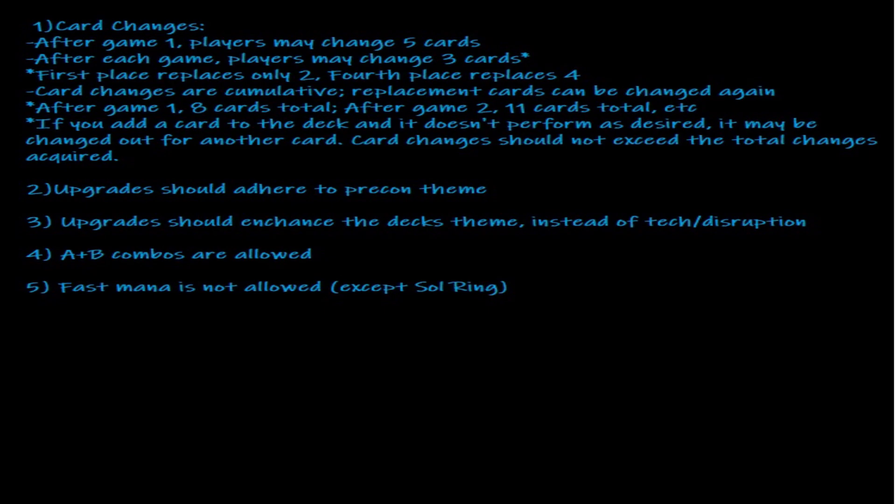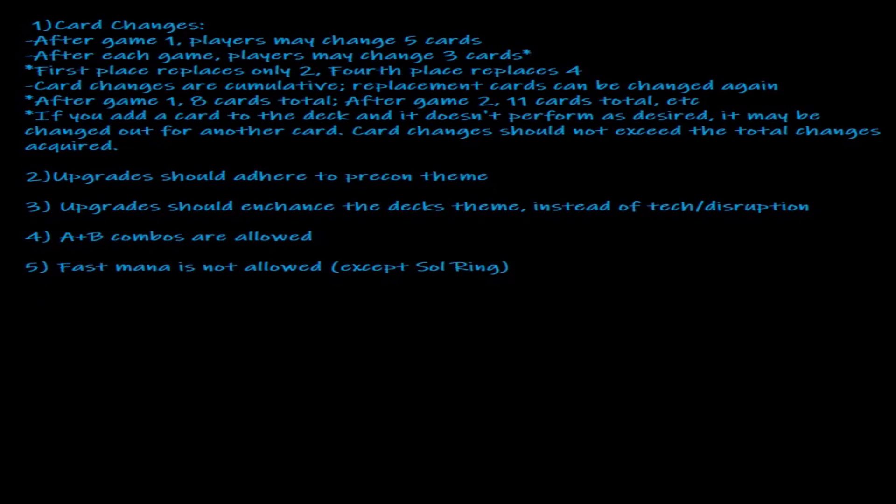Upgrades should adhere to the precon theme and enhance the deck's theme instead of tech disruption. AB combos are allowed. Fast mana is not allowed except for Sol Ring. In this pod we've got PTW Vo, PTW Wiz, PTW Kink, and PTW G-Man.